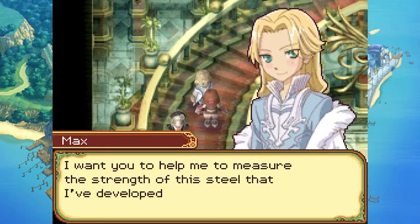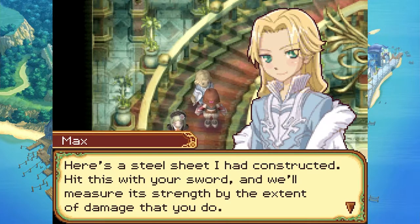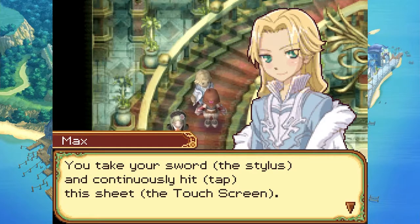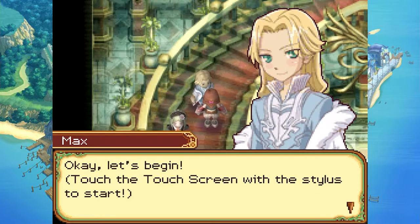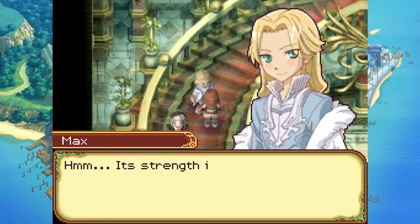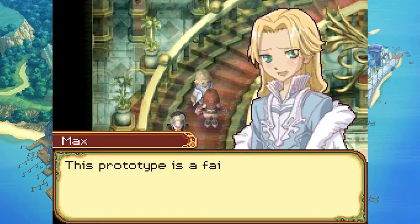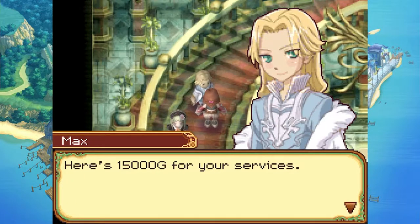Max wants Aria to help measure the strength of a steel sheet he developed. He explains: hit the steel sheet with your sword, he'll keep score. You take your sword and continuously tap the sheet on the screen — hit as long as you can. Strength result: 24. This prototype is a failure, but thanks — here's 15,000g for your services.